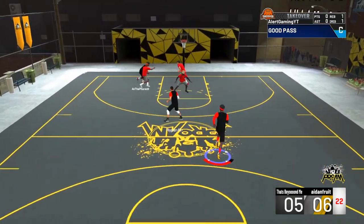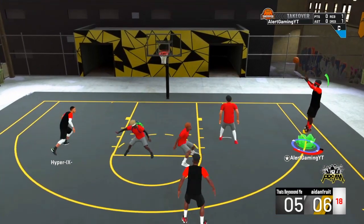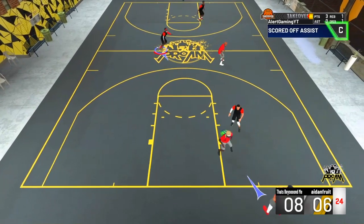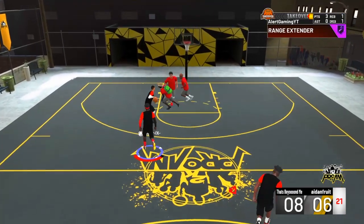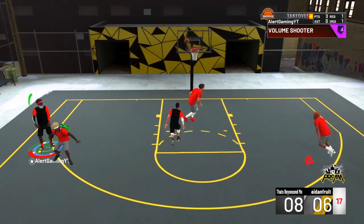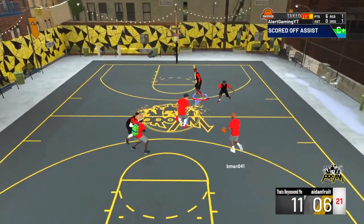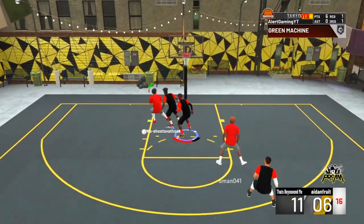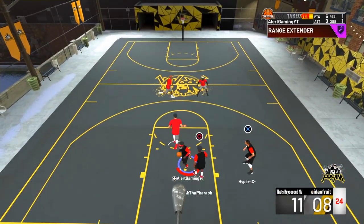Get two mid-range greens and start cooking up. Right here the defender is laying off me — he thinks I can't shoot. I hit that — that's green. Now we need one more shot for Green Machine to pop up. My teammate gets the steal, hits me, and I hit another green. That's two greens back to back, and as you can see Green Machine pops up right there — silver.